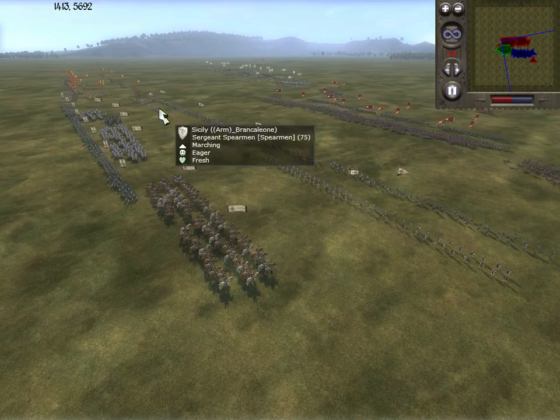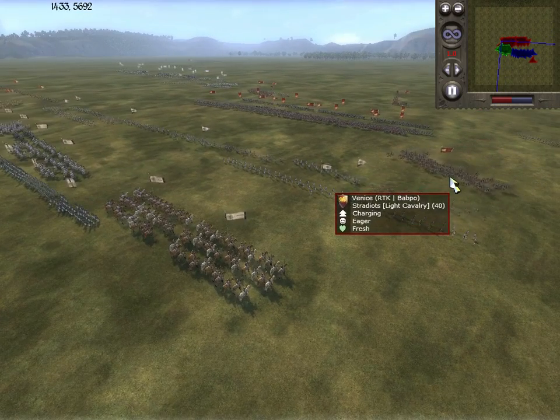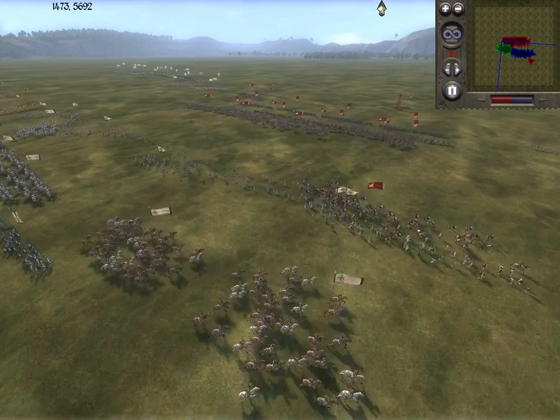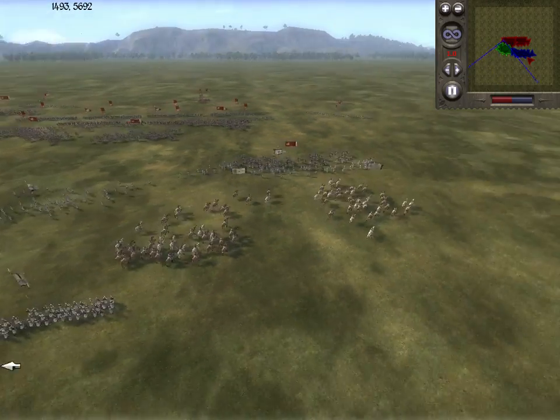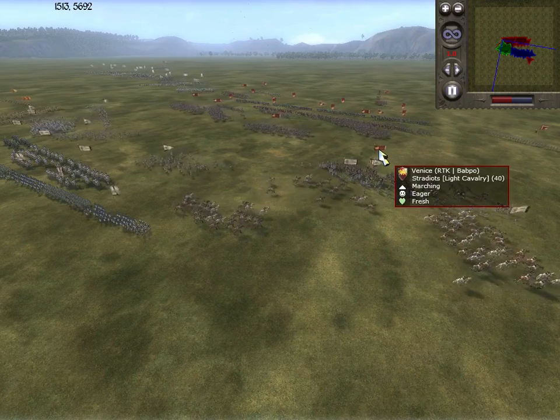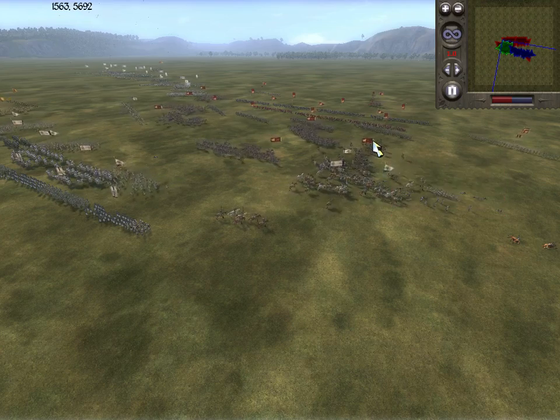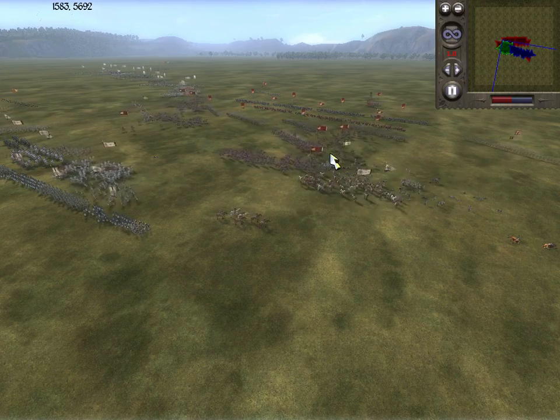He's got the Sergeant Spearman. Oh, nice charge there by Bapo — he's getting in on the Pavisa. He wants to charge and get out if he can. He's maybe staying in a little too long with that light cavalry. There we go, he's got out. And a nice recharge.